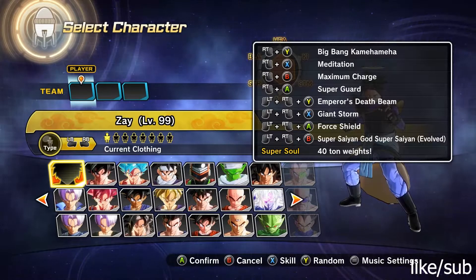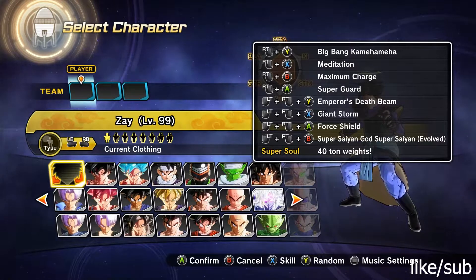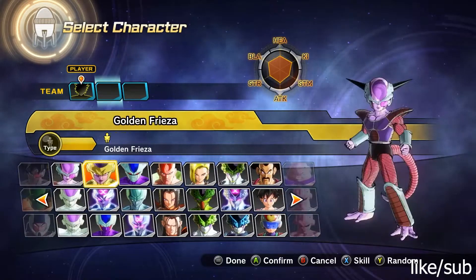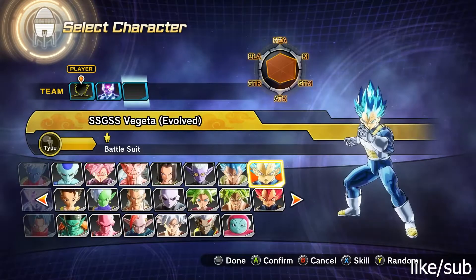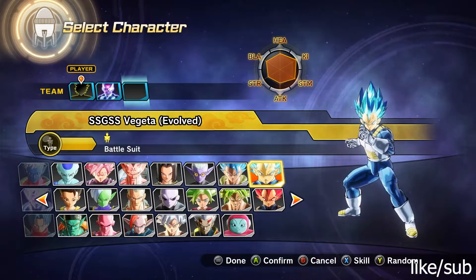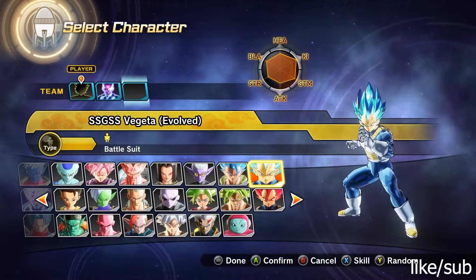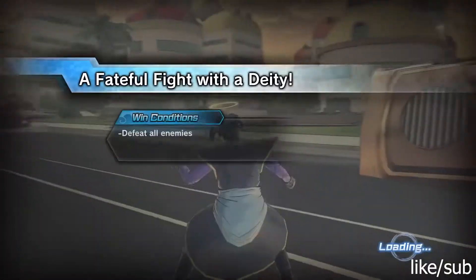First off, I'll show you the moves I'm using. The main move here isn't Giant Storm like the previous one — the main move here is Emperor's Death Beam, and the higher your Super Saiyan level, the better. The characters I recommend you use are Vegeta Super Saiyan God Evolution and Dark Golden Frieza.